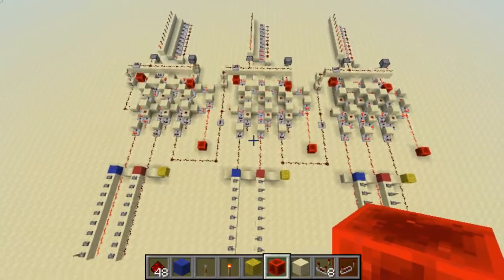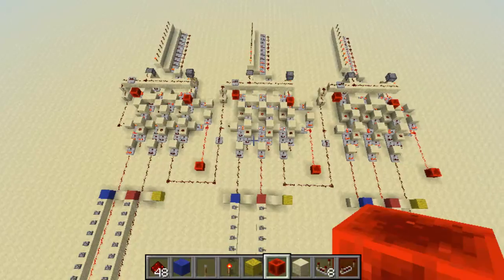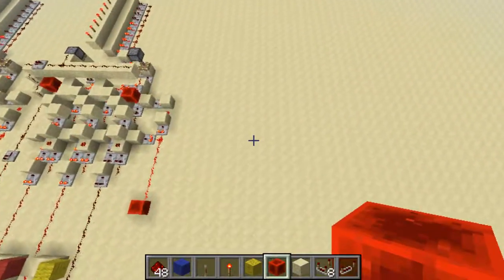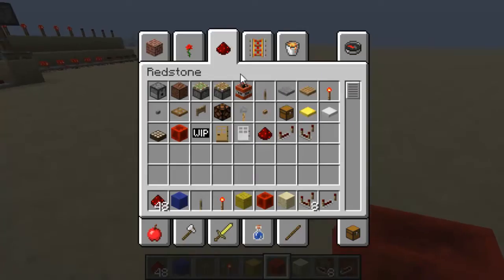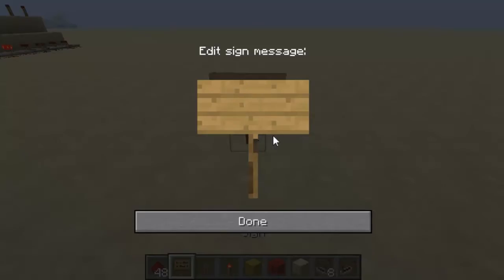So essentially, I'm doing two calculations in each block. The first thing I test for in the block is if 10 minus a and b — if that is equal to 0, and that essentially means it's also less than 0, but of course with redstone you'll just get 0, and that's fine. So that's the first test we do.